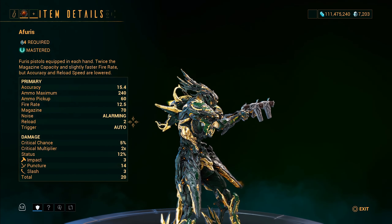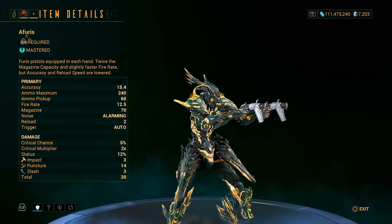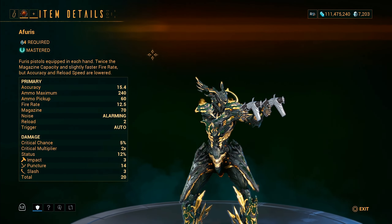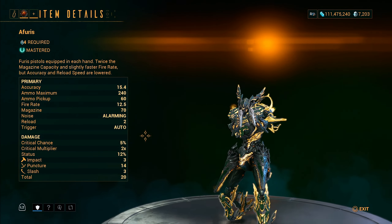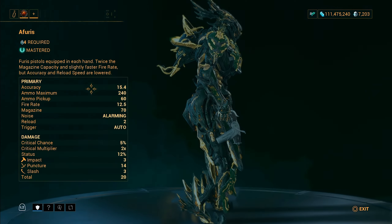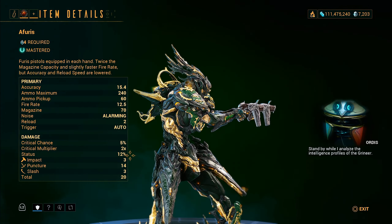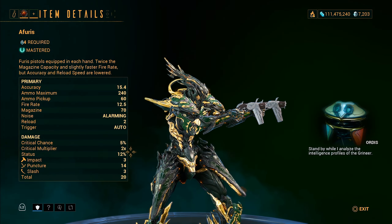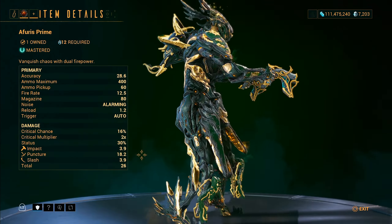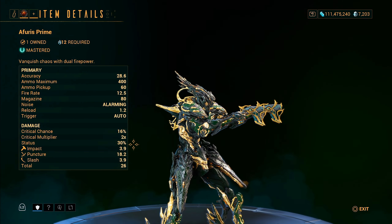The original Furious is probably the lowest, weakest weapon — it's a Mesh Ring 4 weapon. Comparing these two, the Furious Prime is looking way better: 5% crit chance, 2x crit multiplier, 12% status on the original, versus 16% critical chance, 2x crit multiplier, and 30% status on the Furious Prime.